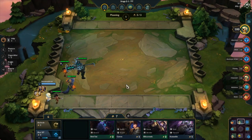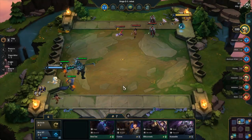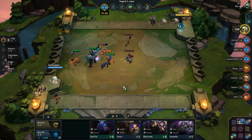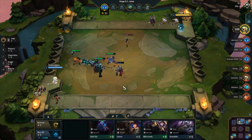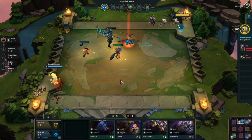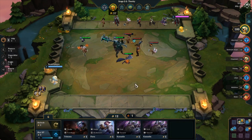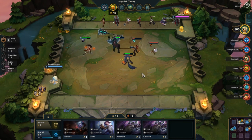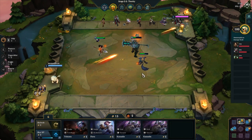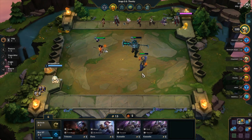The first one is Runan's Hurricane — you need to combine spatula and negatron cloak. The effect is it attacks two additional enemies, dealing 50% damage for the additional attacks. This is the only spatula item combination where the wearer doesn't change class. It's my least favorite, but if you pair it with Gwinsu's Rageblade (4% attack speed, stacks indefinitely) or Rapid Fire Cannon (attacks can't be dodged, attack range doubled), this is very important for a ranger comp and you'll do a lot of damage.